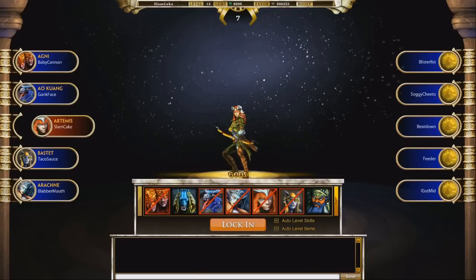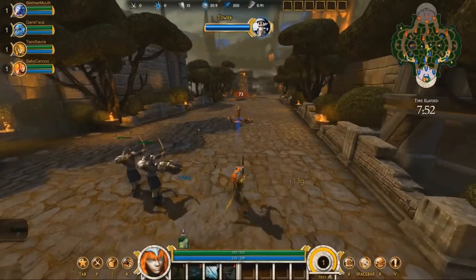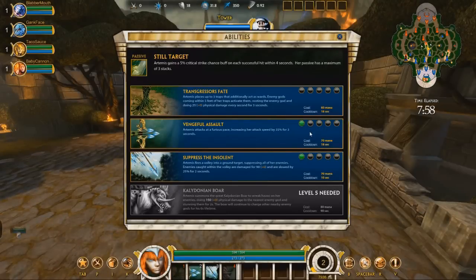For your first few games, you used auto item and auto skill, but after a few matches, you can disable these options and have much more control on how to enhance your god in a match. With each level, you earn a skill point. When prompted, hit K to bring up the skill menu and select the skill you wish to level up.